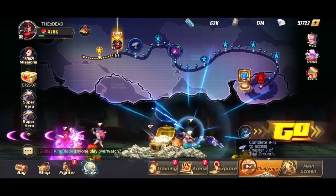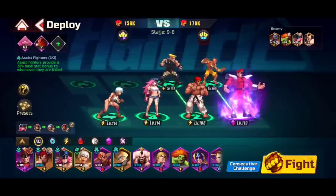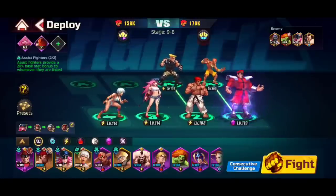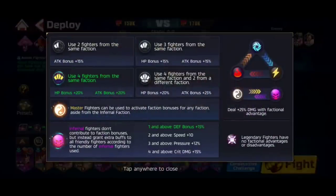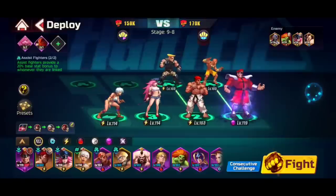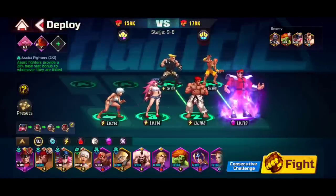Let's talk about team formation. Looking at my current team in the challenge screen — I'm currently using Mad Ryu — there's a synergy indicator here that shows how much synergy your character combination has. You really want to aim for the maximum synergy, which gives a 25% attack bonus to your team. My current build isn't ideal, but it gets me to the next tier below max, which is a 20% HP bonus and 20% attack bonus, so I'm sacrificing 5% basically to use M. Bison.